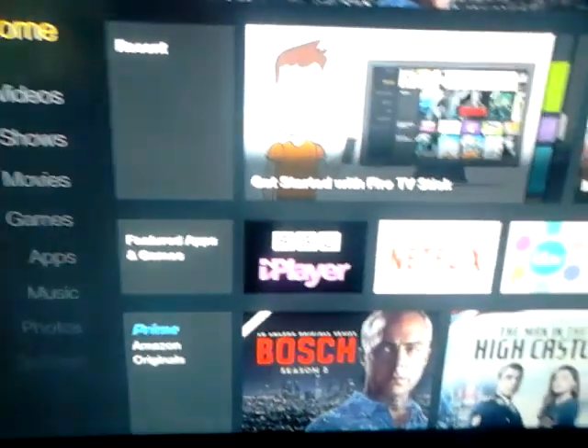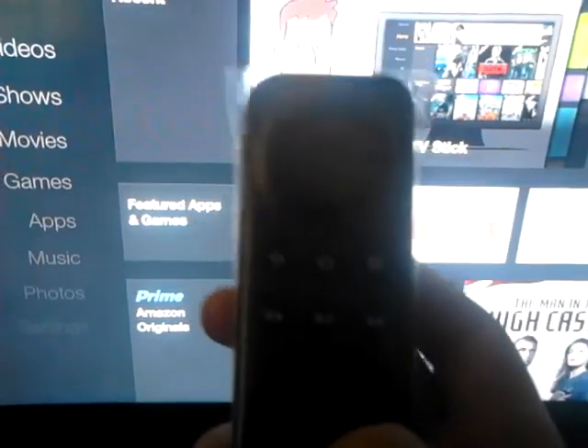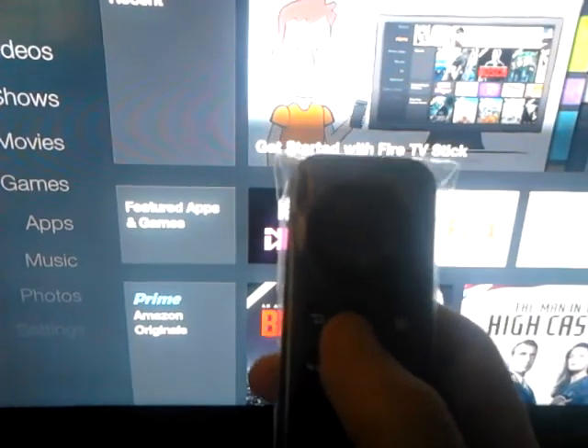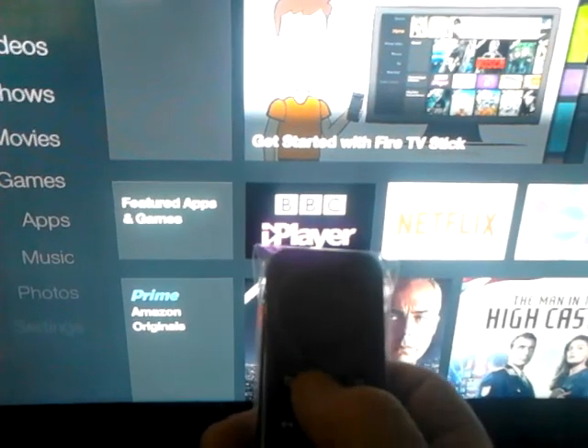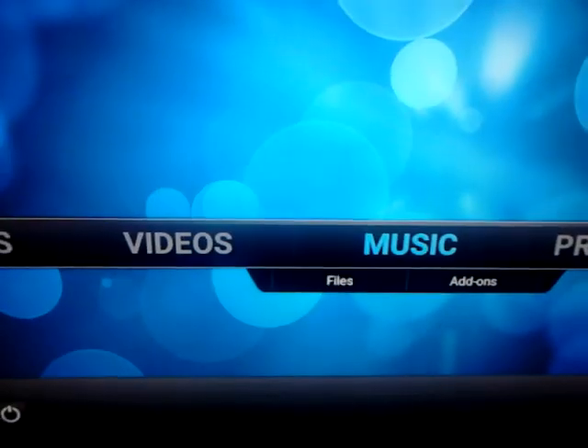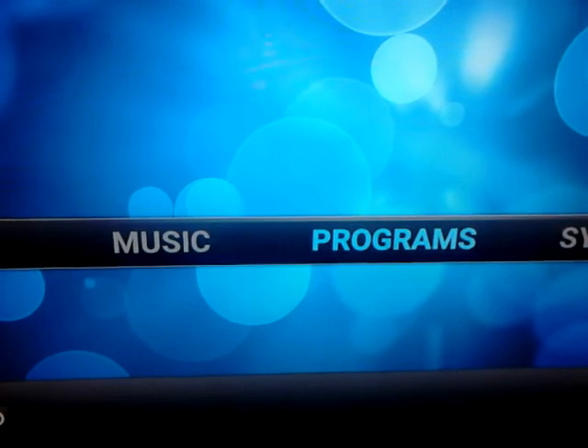I'm just going to quickly show you — if you can see the home button right there, all you generally have to do is just hit it once. This is a Fire Stick I'm actually working on at the moment, so there's nothing installed on it, but that's it really — just hit it once.